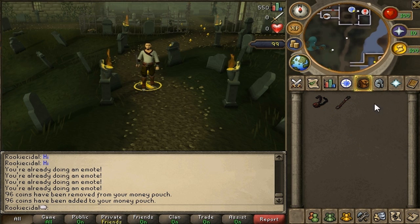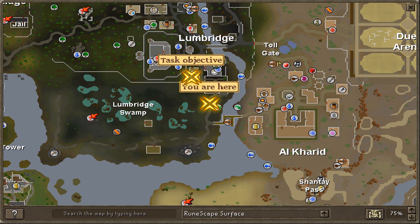Lastly, the world map tells you all the town names. You can scroll north, west, south, or east to wherever you need to go, and it shows what towns are what. It also marks where you are with an X labeled "You are here," and shows your task objective location. If you're in Lumbridge and need to go to Draenor for a quest, you can open the world map and take the fastest route.